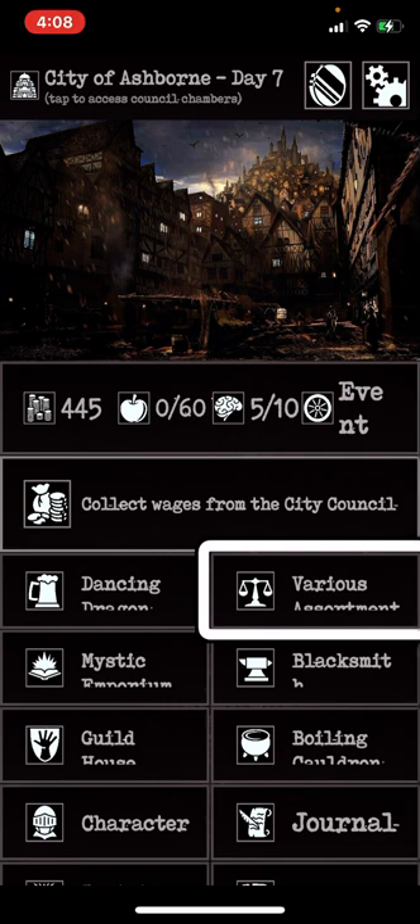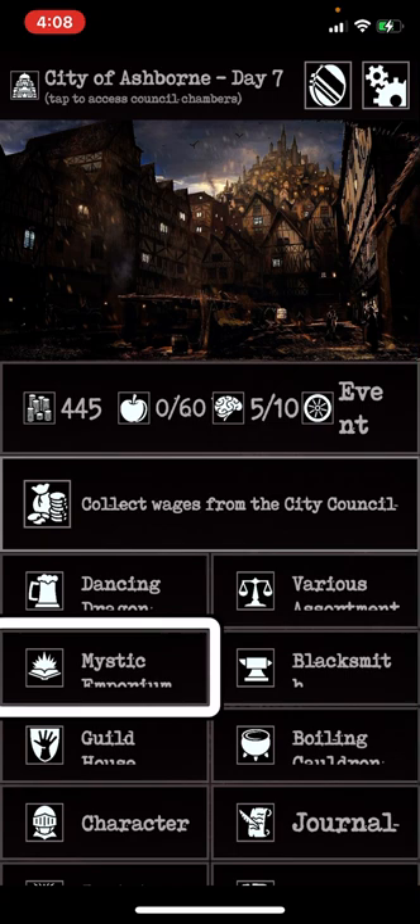This is your general store. You can sell your items as well as obtain items — various weapons, armor, and healing items, things that will restore your sanity. This is the Mystic Emporium, where you can buy your spells.